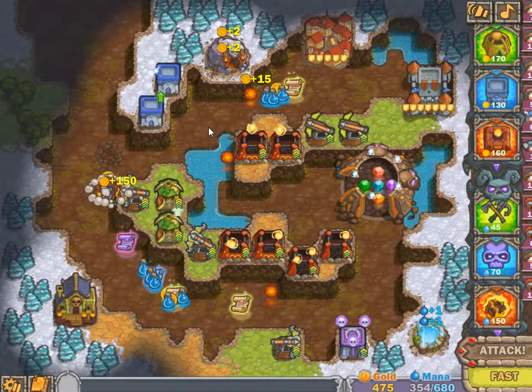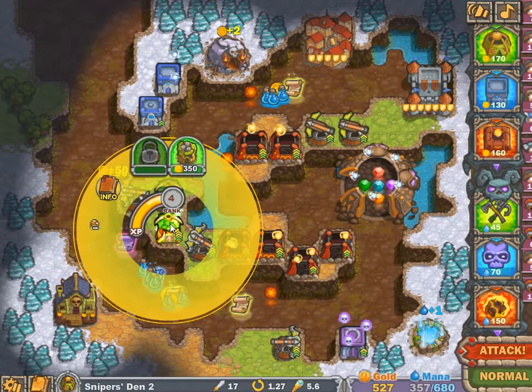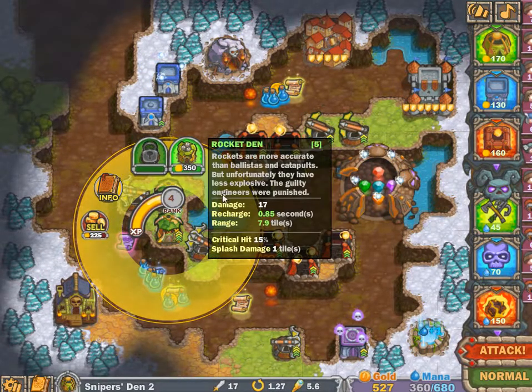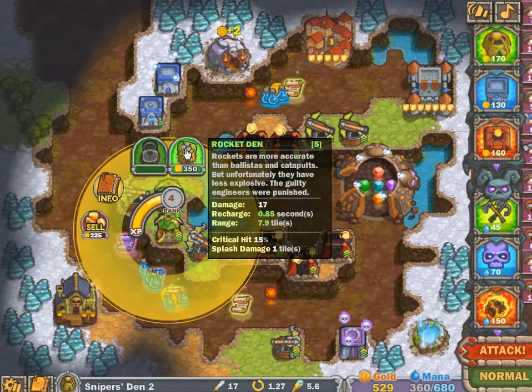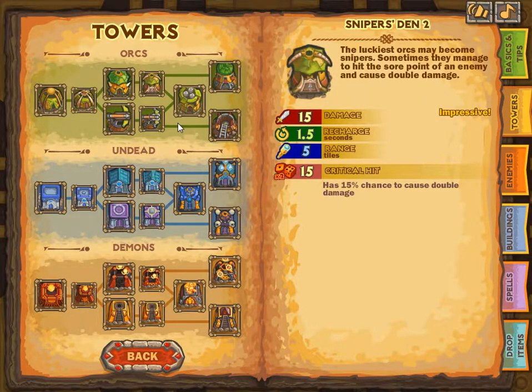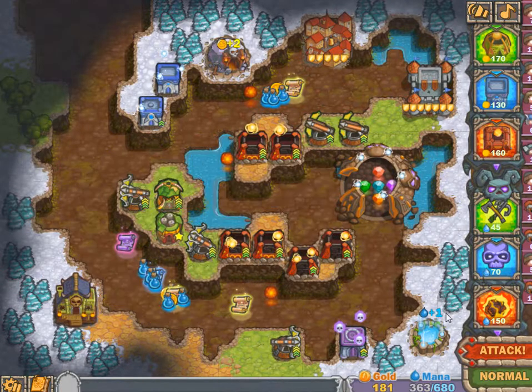That boss dies even before he gets to do anything. I'll take his coins. Shall we upgrade? The rocket tower will deal 17 with a critical chance and it currently does 15, so of course the rocket tower is better — it also shoots further, so I'm going to go for it.